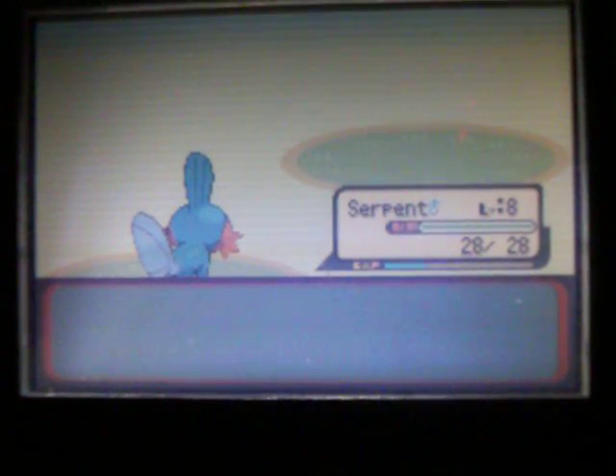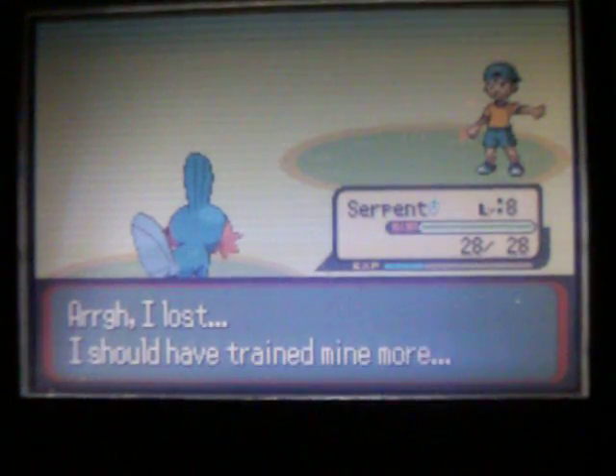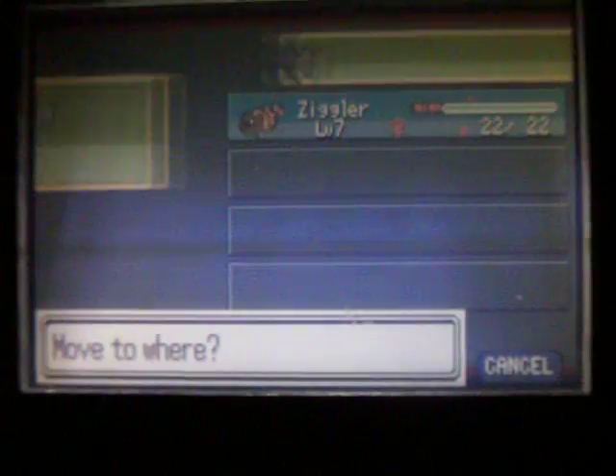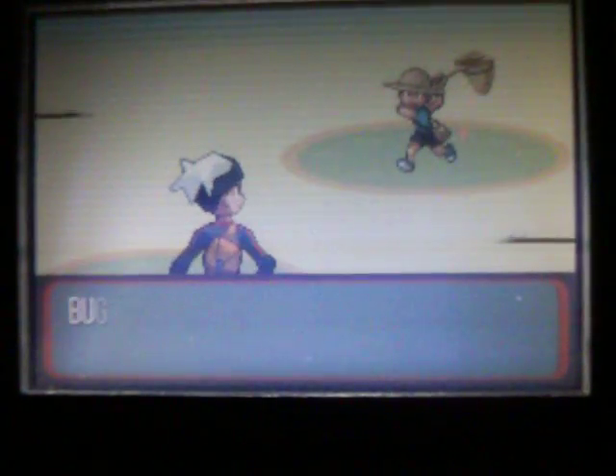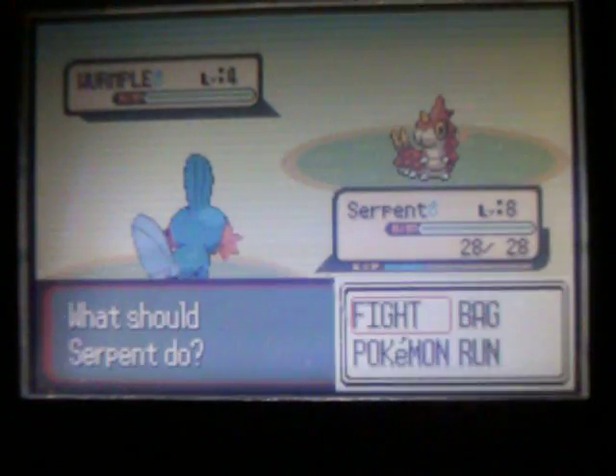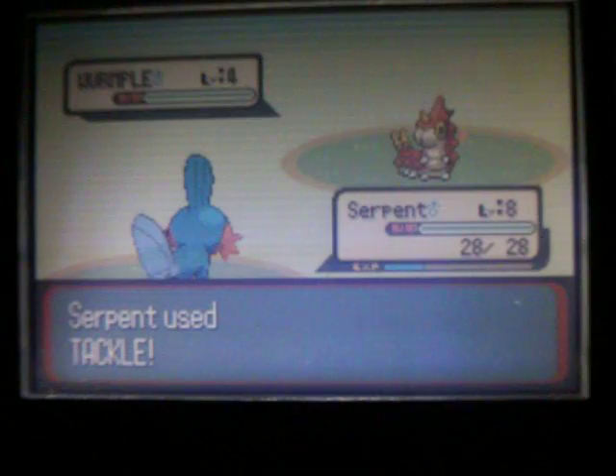I'm actually going to lead with Serpent now because we're going to get our first encounter over here, and Wolf Prey is getting a little low. I'm hoping to get a Seedot or something like that — a grass type would be really handy in the first gym, especially if Seedot learns Absorb around level 10. There are a couple of Wurmple here.